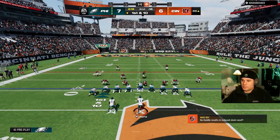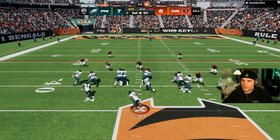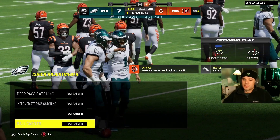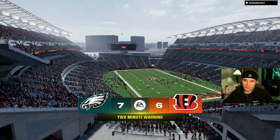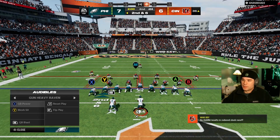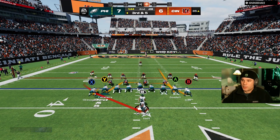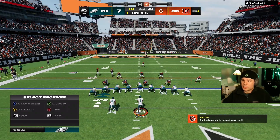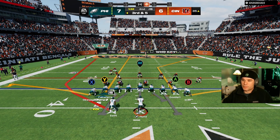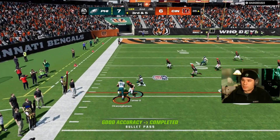Flip it. I think I can run to the left here — QB power to the left. One thing I haven't done yet that you have to do: ball carrier on conservative, because you will fumble. I'll take those four yards — you want to take your yards when you have them. He's giving me that left side again. There it is — first down.